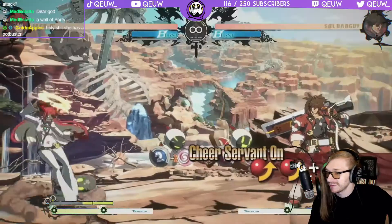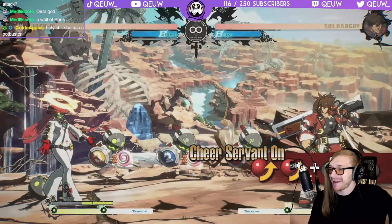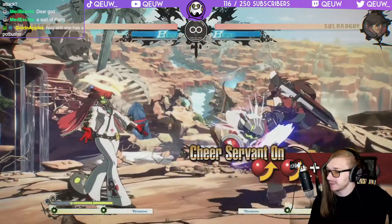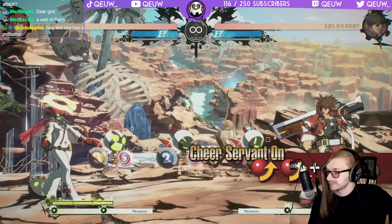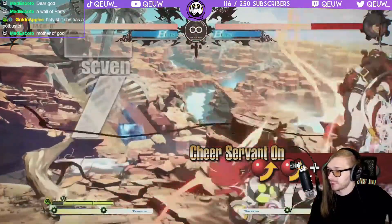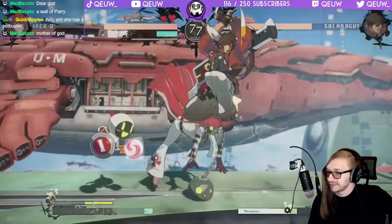Cheer Servant On — it's a temporary buff to servants. They put on their masks. The slash version makes servants invincible, so they no longer disappear when the opponent attacks them. The other version makes the servant gauge recover very quickly, making it possible to launch a combination. That's so crazy.